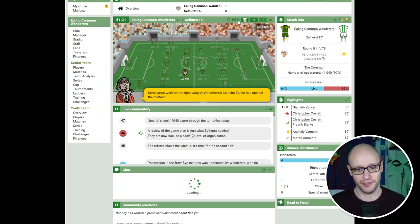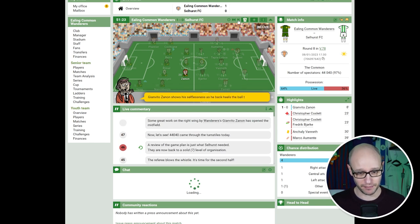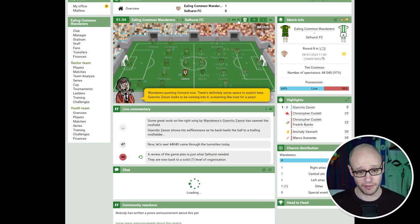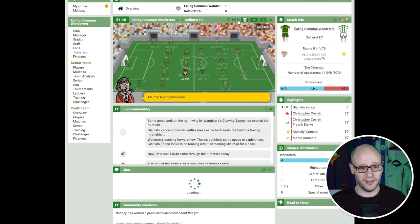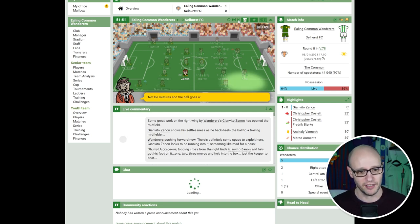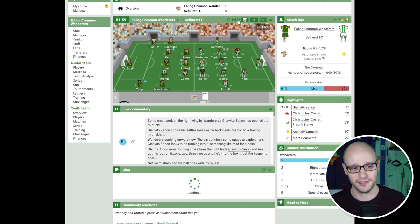Some great work on the right wing by Wanderers. Xanon opens up the midfield, shows his selflessness with a backheel to a trailing player. Wanderers push forward — there's definitely some space to exploit. Xanon is running into it, screaming for a pass. A gorgeous looping cross from the right finds Xanon, he's got his foot on it, makes three moves into the box with just the keeper to beat — but he misfires and the ball goes wide by miles. Come on! Got me all excited.